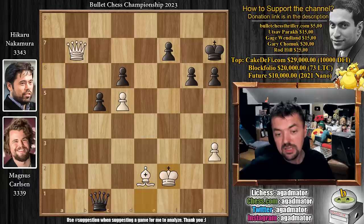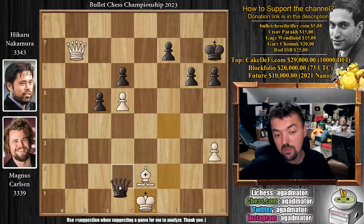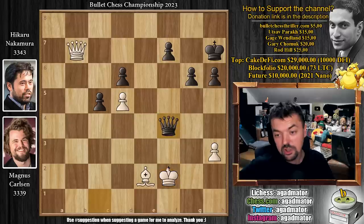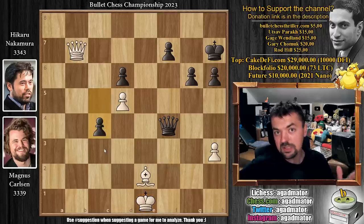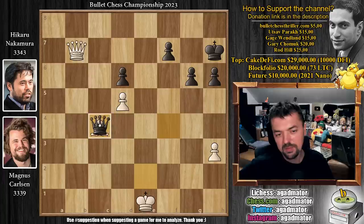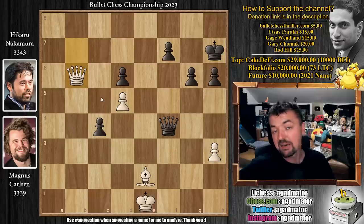King to f2, queen to f4 with check, king e1, queen to c1 with check, king f2, queen to f4 with check, king to e1. Everyone thought that Hikaru was just going to force a perpetual here because he's leading the match, and it would definitely go his way. But he actually played c4, continuing to push while being down a piece. Magnus should just draw this — no questions asked, you just pick it up. And if queen captures, queen captures on f7 with check, and it's a draw. However, after c4, Magnus played queen to b6. I have no idea what it does. It kind of looks like a mousetrap, but I don't think it was. Maybe Magnus saw something. Why would you move your queen away from this beautiful 7th rank? It doesn't guard anything.